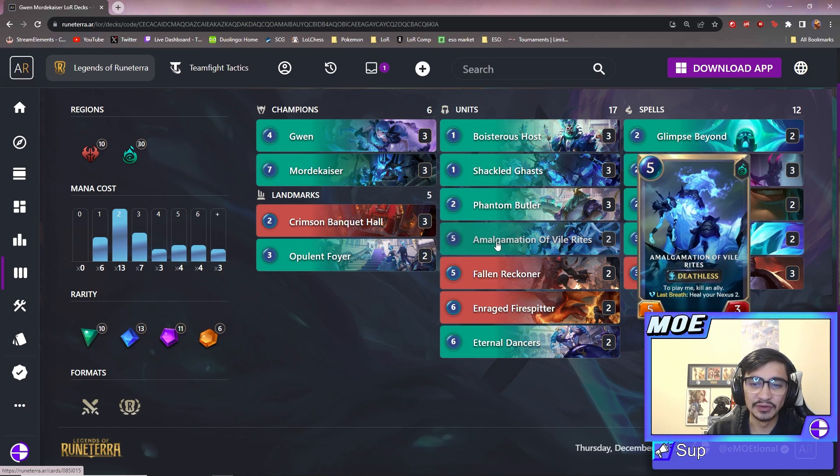The best thing you can do is go Amalgamation, block something to trigger its deathless effect, get the two HP heal, and then have Mordekaiser slay it after it's at one HP with deathless — you get the heal again but resummon it as a brand new Amalgamation with deathless again. You can get four total units out of this one card and gain eight HP, which is really insane. This card is really really good.